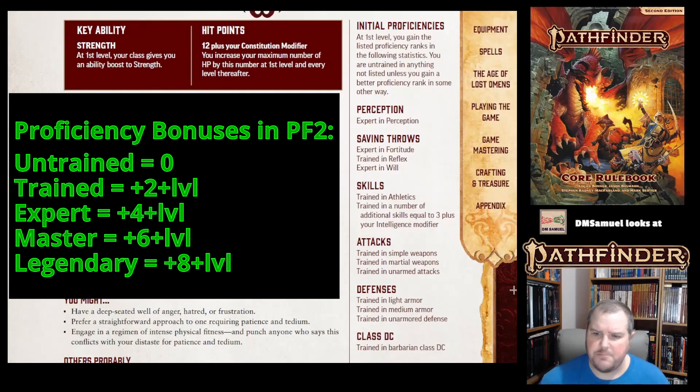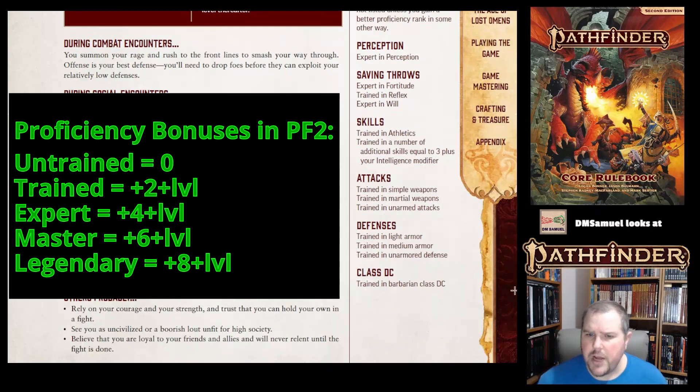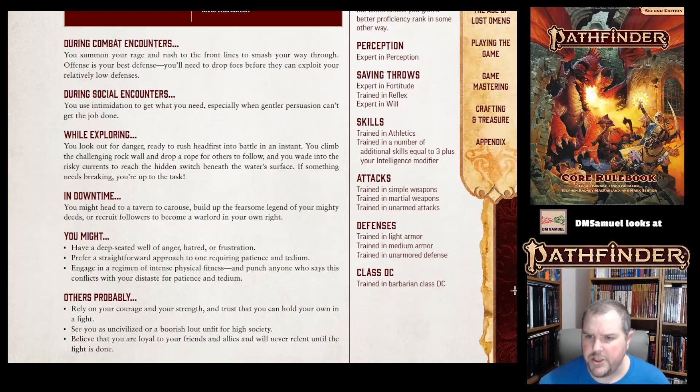Your intelligence is probably not going to be that high, because you'll focus on strength and constitution, so you won't have very many skills to worry about. But you might want to think hard about which ones you do want to focus on. Athletics is free, you get three more — maybe four. You're trained in simple and martial weapons, and also trained in unarmed attacks.